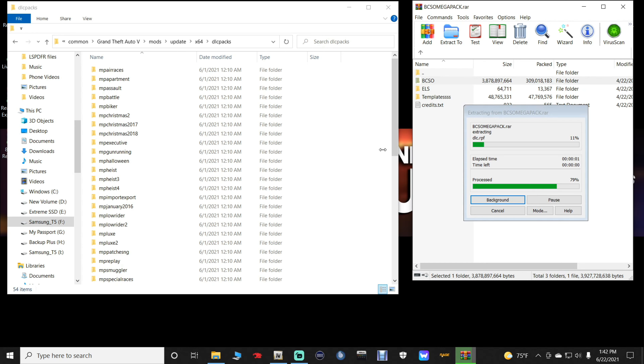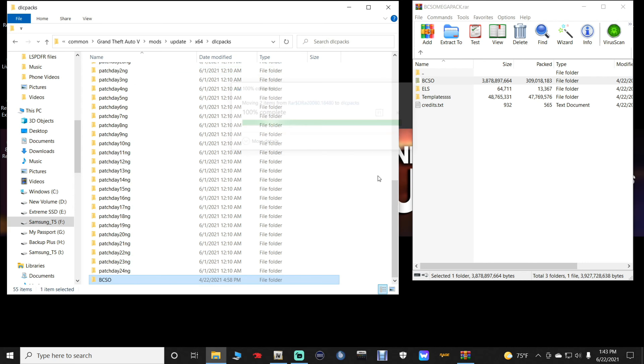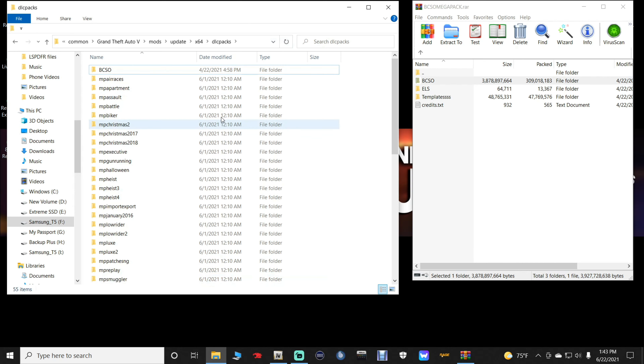Drop it in right there — it might take a minute to roll over but it will go in. Once it's transferred, go to your main game directory and click Refresh. It will now appear at the top. You'll also notice there are ELS folders in the pack — don't worry, I've got you covered on that.